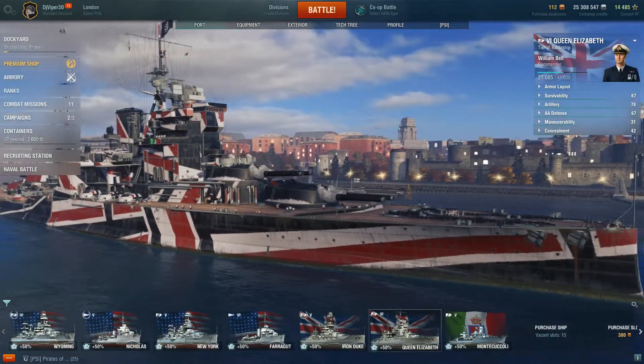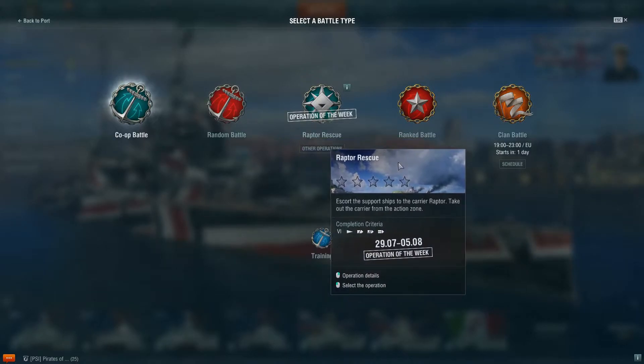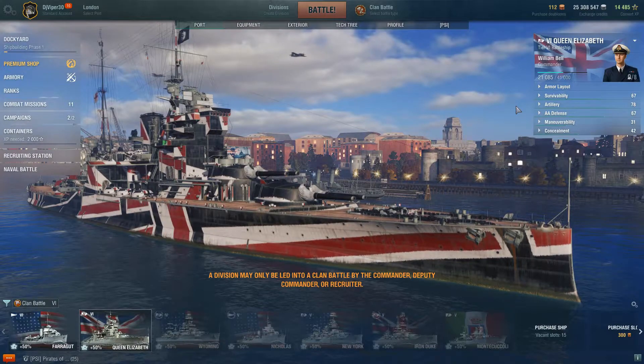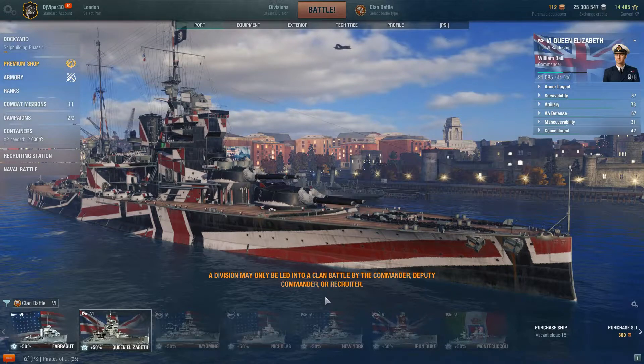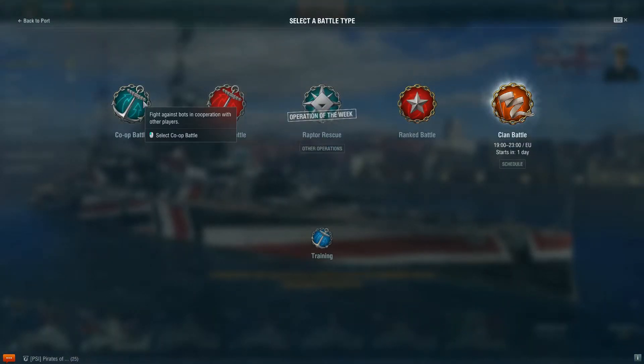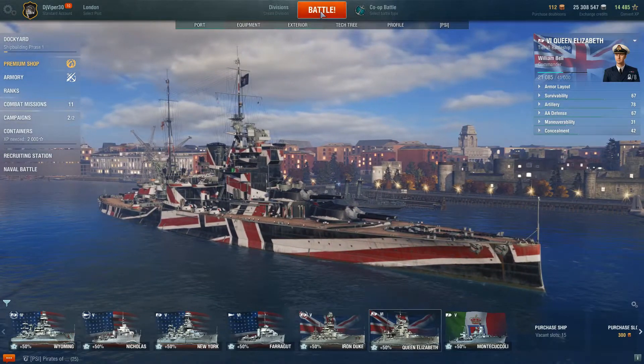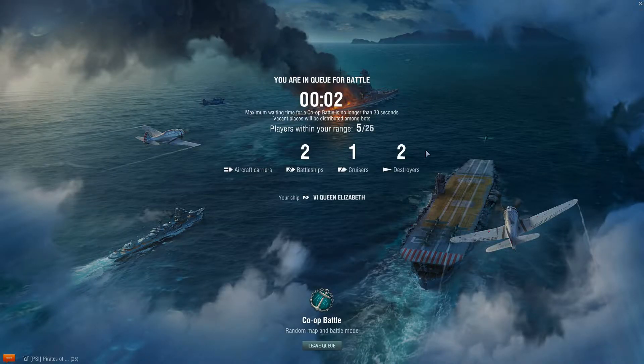Going back to the port, when you do missions you click co-op and can choose co-op, random battle, Raptor Rescue (the operation of the week), ranked battle, or clan battle. Clan battle requires the commander, deputy commander, or recruiter to lead, so I can't do that now. We'll go to co-op, which is fighting bots in cooperation with other players. Once we select battle it will load, put us in queue, and select a map randomly - you cannot choose your own map.